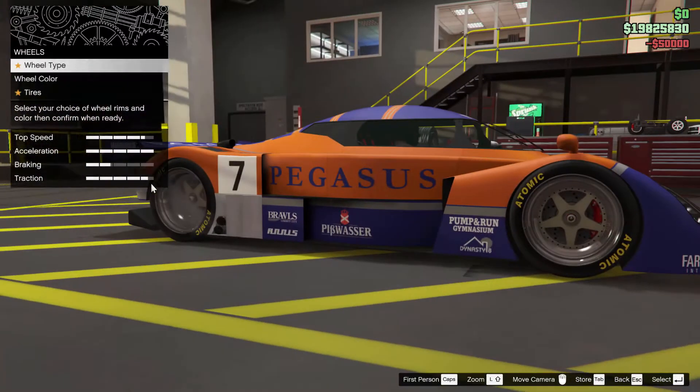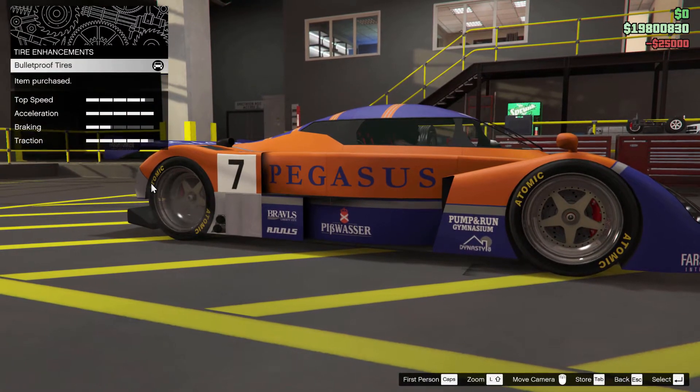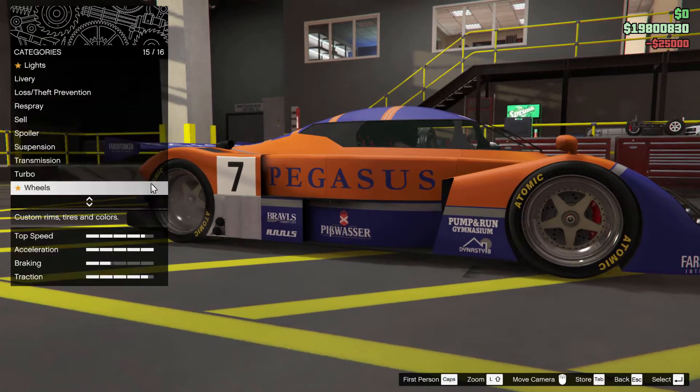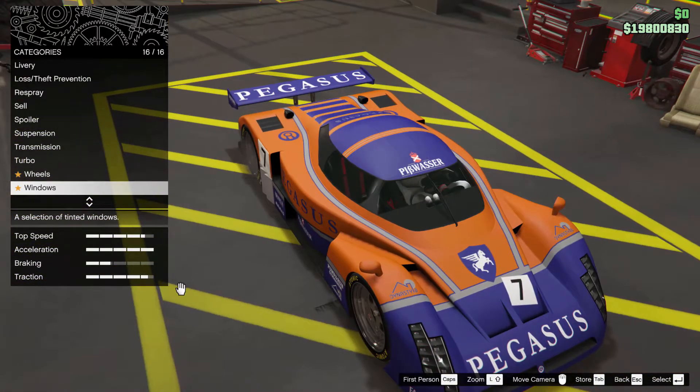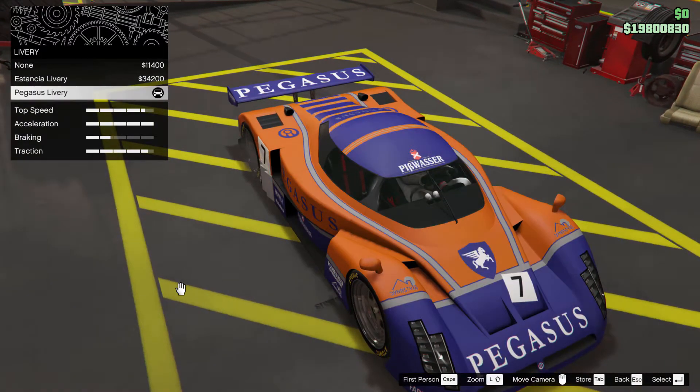Drop a like on that transmission, or a subscribe. Do not forget the bulletproof tyres because your friends will shoot them out. We don't need windows. Where we're going, we don't need windows.